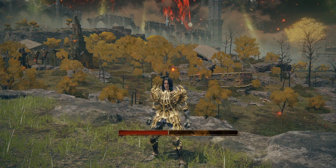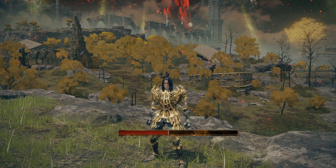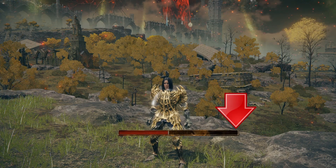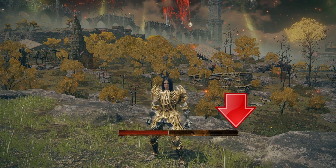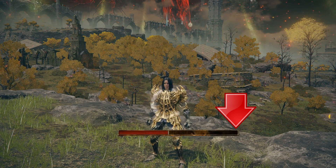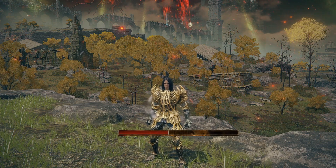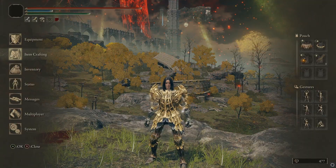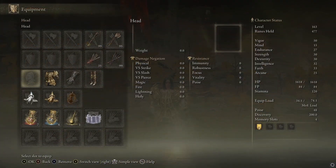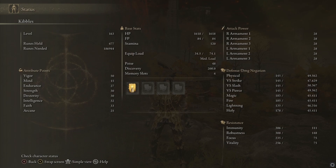Let's start somewhere simple. When you get bleed resistance from your armor, it actually just makes the bar bigger — it doesn't make bleed scale differently or make you take less bleed. It literally just makes that bar larger on your screen. How big that bar is is determined by your equipment and your robustness. If you go to your status screen in the bottom right, you'll see my robustness is 308.